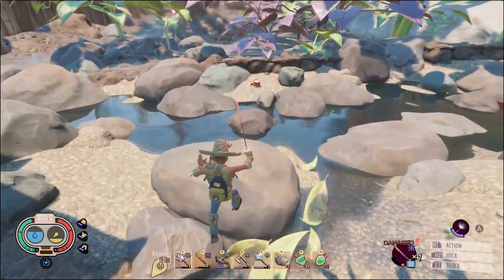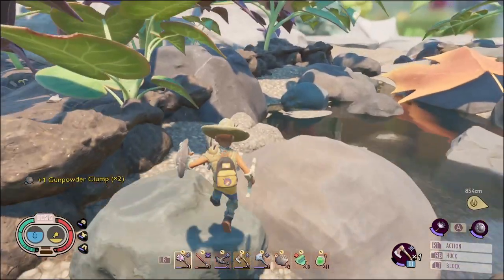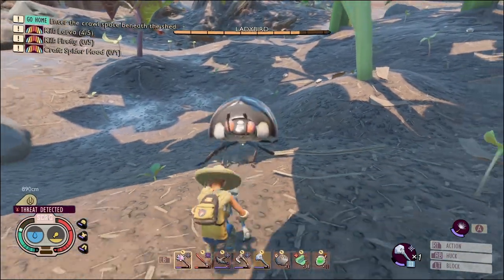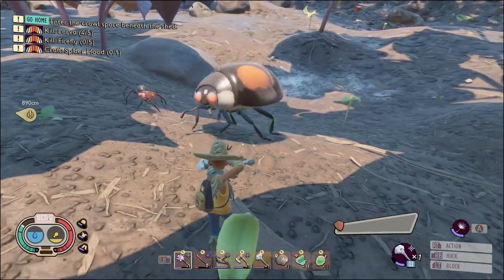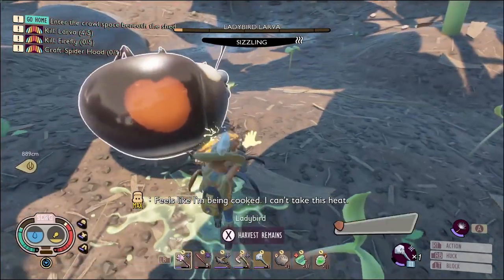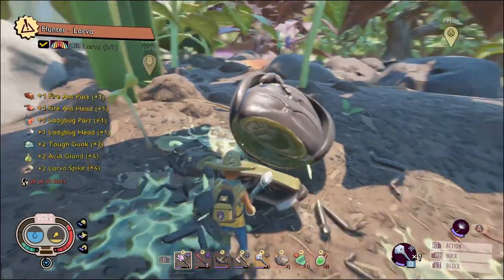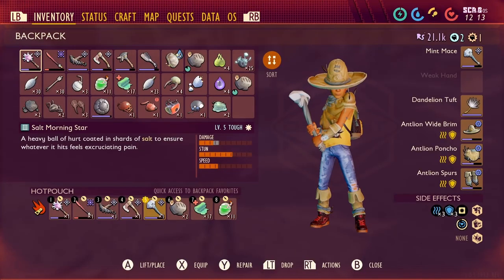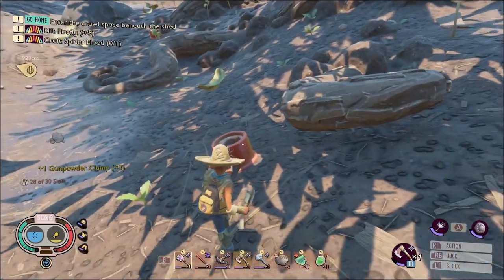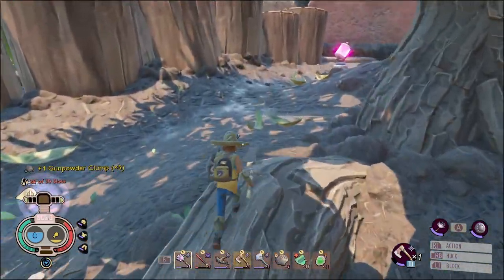Alright, ooh, gunpowder! We're off to a pretty good start. Is that a ladybird I hear? Remember, I said it's a massacre — we are killing everything and everything. We got some ladybird larva coming. It feels like I'm being cooked — I can't take this heat. Alright, little firework, appreciate you stopping by. Look at that, our inventory is already almost full. Let's grab this gunpowder and drop it off at the chest. Right on the other side of that little wall there is gonna be a little zone — kind of the whole reason we're here.